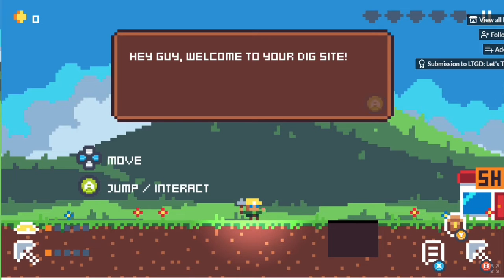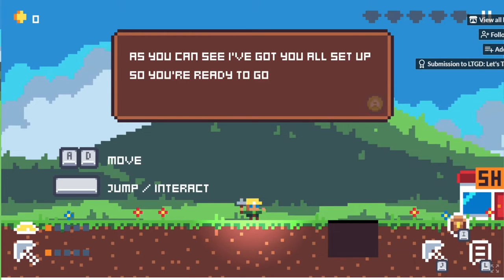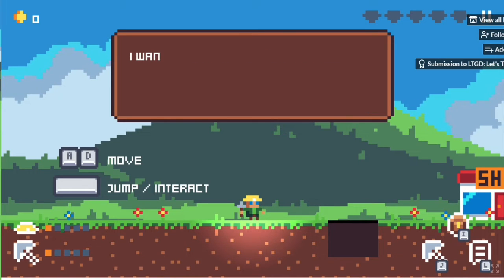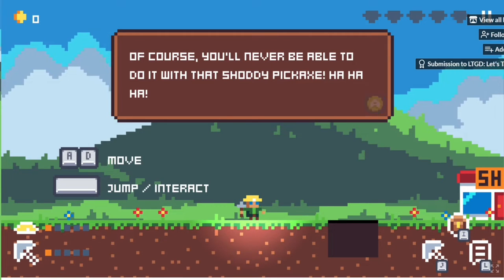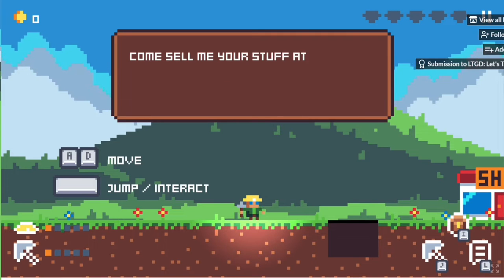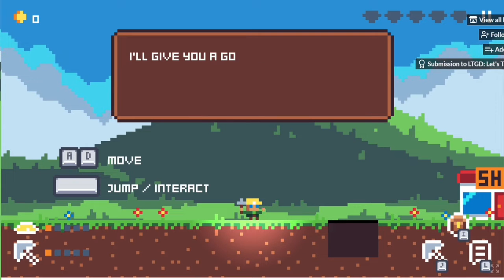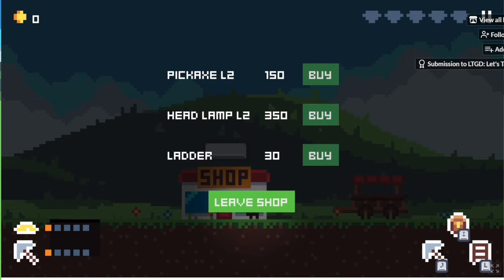The game starts: 'Hey Guy, welcome to your digging site — I've got you all set up so you're ready to go. I have a little challenge for you: I want you to dig me up five gems. Of course, you'll never be able to do that with that shoddy pickaxe. Come sell me your stuff at my merchant cart when you've got some — I'll give you a good price.'